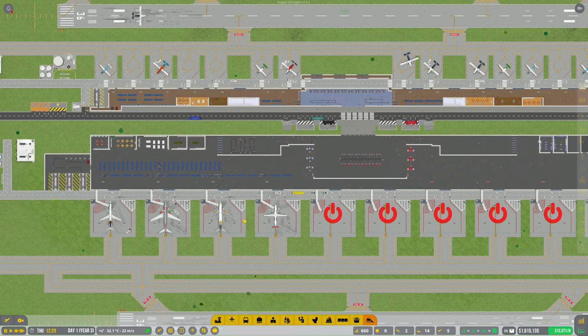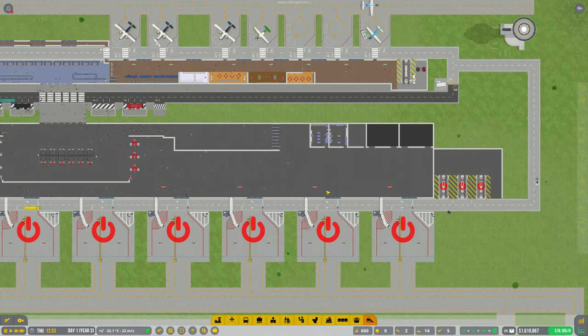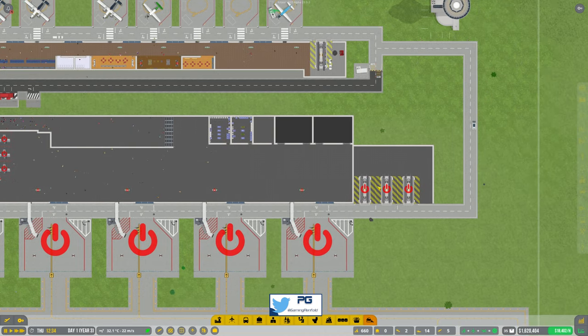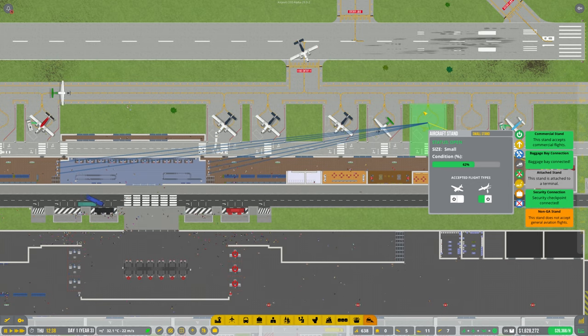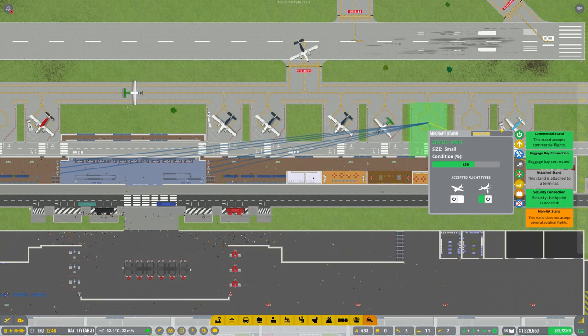Hi guys, welcome back to Penfold Gaming for another episode of Airport CEO. So where did we finish off last episode? We opened up this area here and put in this baggage claim area, so we're going to be working on that again today. But first, we've had another subscriber ask for their name to be put on one of the stands — that's Frodo86, so thank you very much for your support.